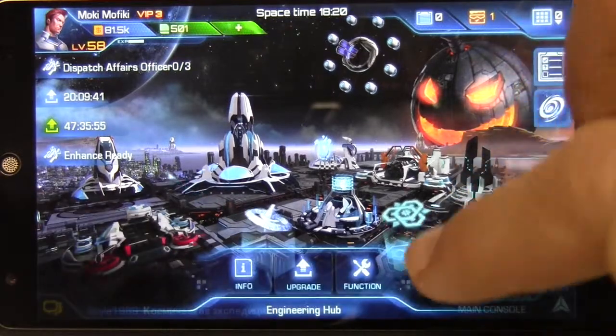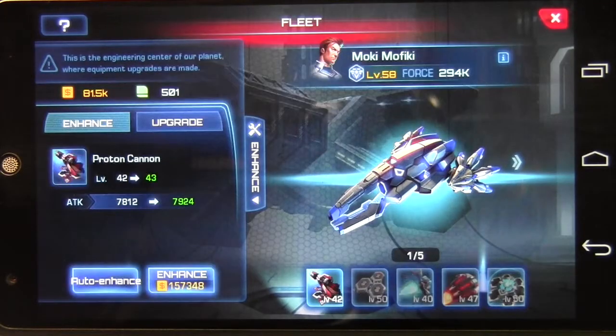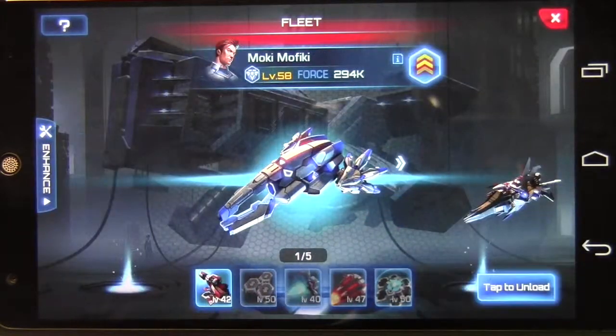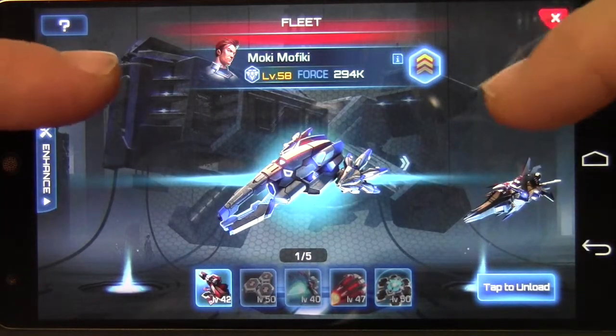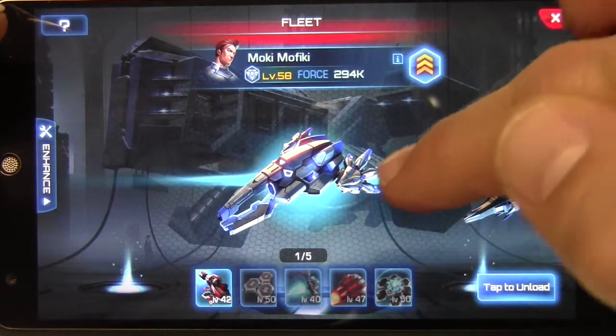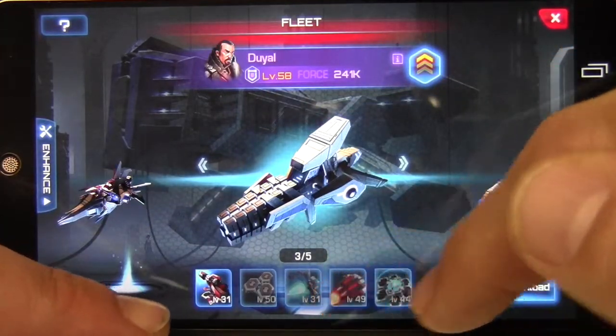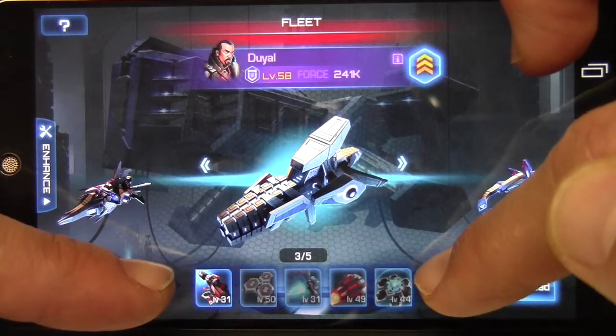Let's go ahead and go to Function and get into the actual hub itself. The first thing you can see is that it has each of your ships, so you can cycle through them to see all of your ships and what they actually have equipped, shown down here.